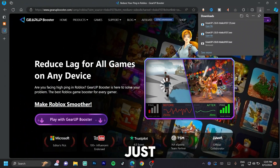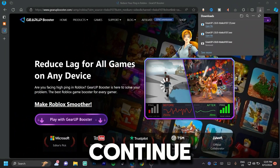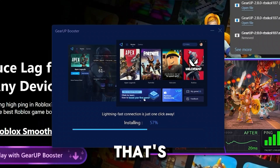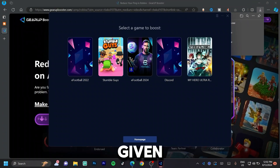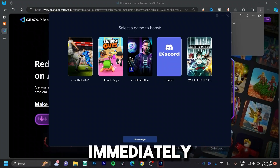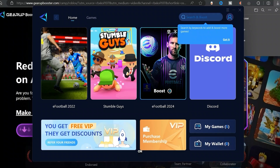Once it's done downloading, click on it and wait for the installation box to show up. Click on 'Continue for English' and then click 'Install.' You can choose to start it on run-up — that's your own preference, but we don't need that. As you can see, it's already given me a list of games on my computer that I could boost immediately, but I'm going to click on the home page and then click on 'Set and Boost.'